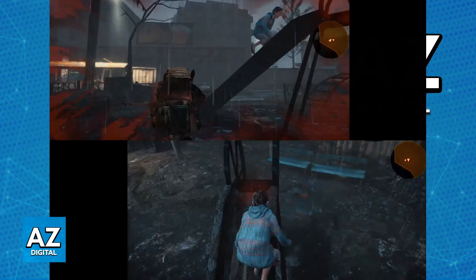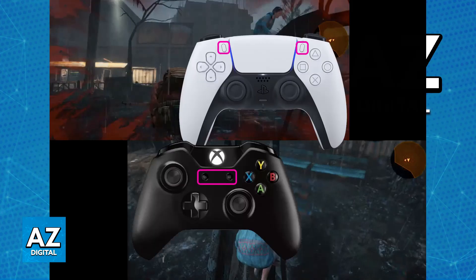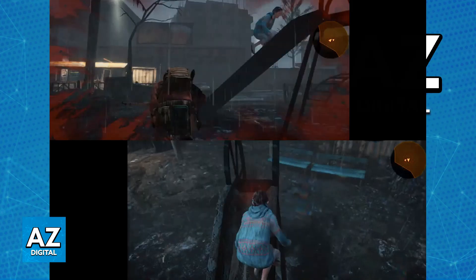Once you are in the actual gameplay — meaning you are not inside any menus or cutscenes — have the second player press the start button on their controller. This should immediately trigger the game to go into split screen co-op mode.